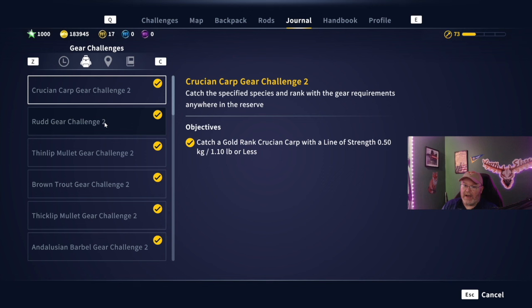I cannot stress that enough. I have already come out with some videos of these gear challenges catching some of these. Andalusian Barbel was tough - the gear challenge two. Gear challenge one is silver, gear challenge two is gold. Some of them are identical - like the small ones will use the 1.10 pound line on both - but some of them when you go to that gold rank, the fish gets significantly bigger and you have to go up in a reel.